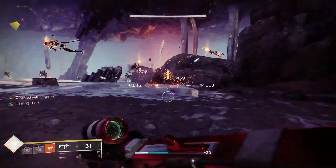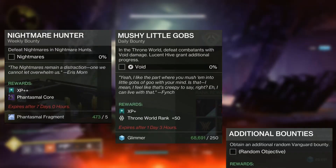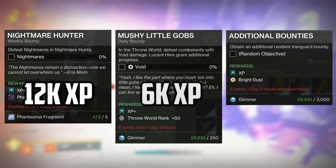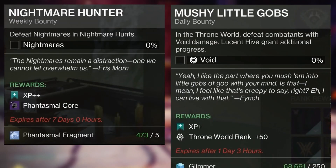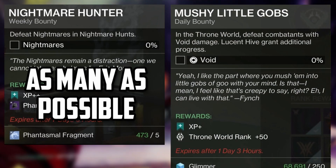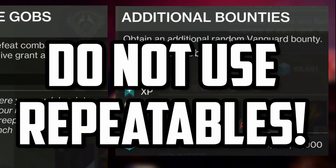Let's talk bounties. They come in three main categories: weeklies, dailies, and repeatables, which award 12,000, 6,000, and 4,000 XP respectively. For the sake of efficiency, you want as many weeklies as possible, followed by daily bounties. Do not use repeatables.